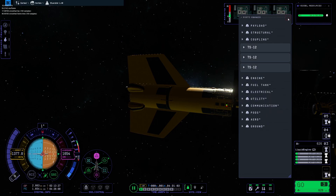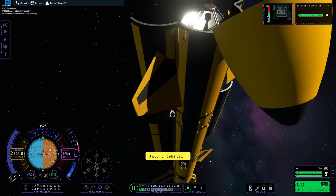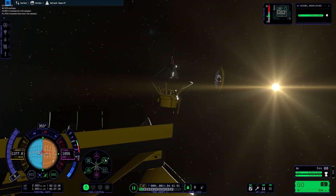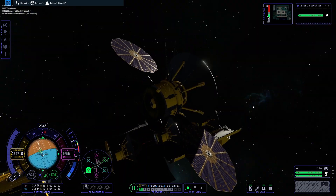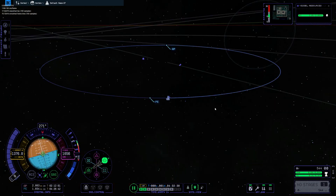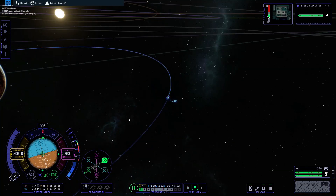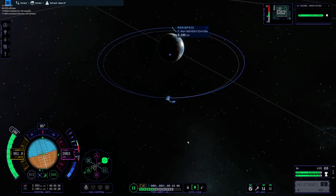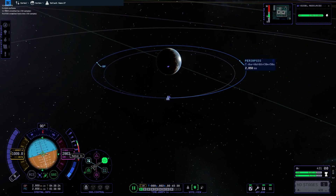In KSP1, you got all the precision you could want, and with KER it went down to two decimal places in meters, which means your satellites would essentially never drift. The issue I see with KSP2 is that eventually you're going to get satellite drift, because your satellites could be up to 500 meters apart — apoapsis and periapsis on either side. It's not a huge difference, but if you're time warping for, say, a hundred years when going interstellar, it will definitely be noticeable. I think we should get more precision — it's not like we don't have room on the interface.